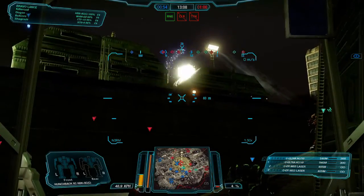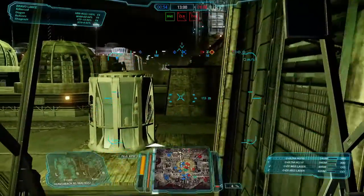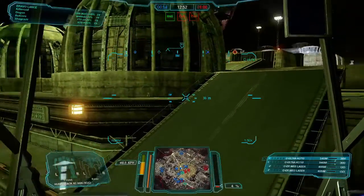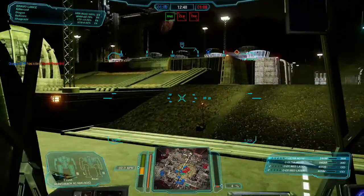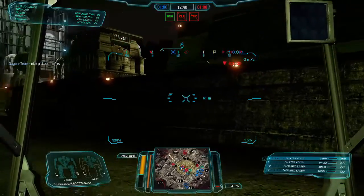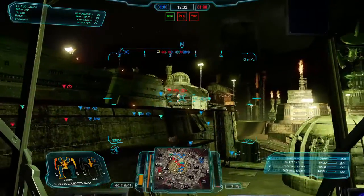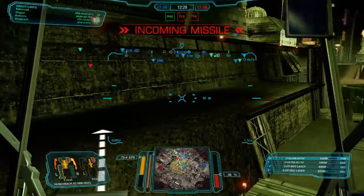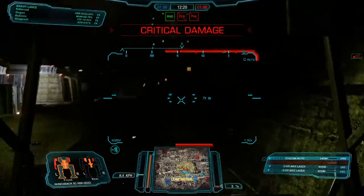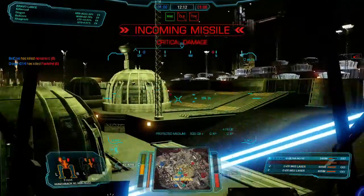Hunchback coming from the left. New target acquired. Target spotted. New target acquired. Left arm critical damage. Warning incoming missile. Right arm destroyed. Right torso critical damage. Left arm destroyed. Ultra autocannon ammo destroyed. Center torso critical damage. Left arm destroyed.